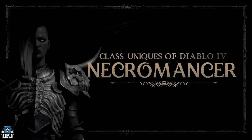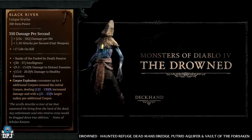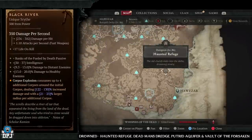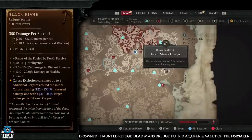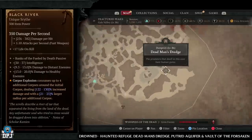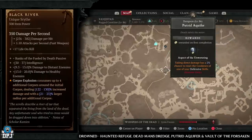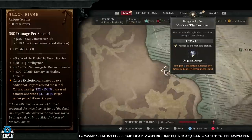Next up we have the necromancer only unique items, starting with the Black River. This has increased drop chances from the drowned enemy type. Dungeons with plenty of these: Haunted Refuge, Dead Man's Dredge, Putrid Aquifer, and Vault of the Forsaken. I'd pick the Haunted Refuge as the best of the four, but all are absolutely great and will give you increased chances.